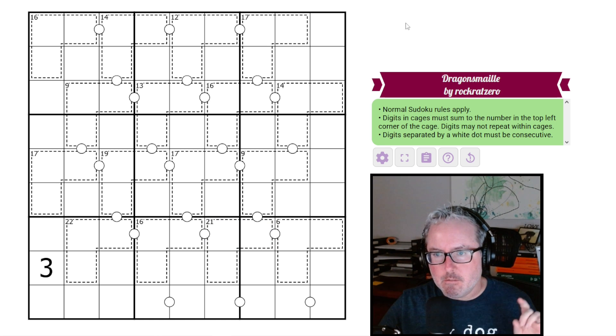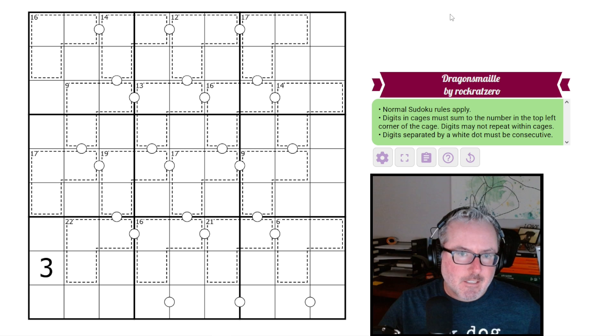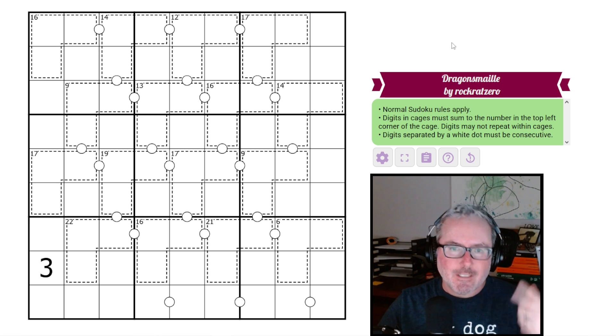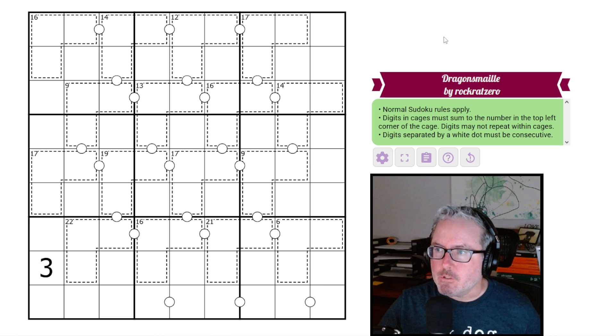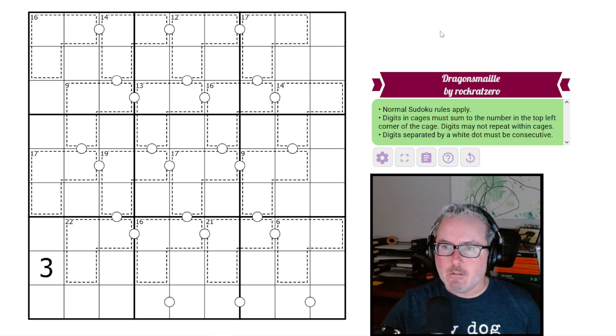And then we have crop keys — digits served by a white dot must be consecutive. So these two will be consecutive, these two, et cetera. And that's it. Fairly standard rule sets, but there's an interesting grouping of how all these are working together, so we're going to have to dig into this one. Let's not mess around — let's just get at it. Link's in the description below. Let's get started.